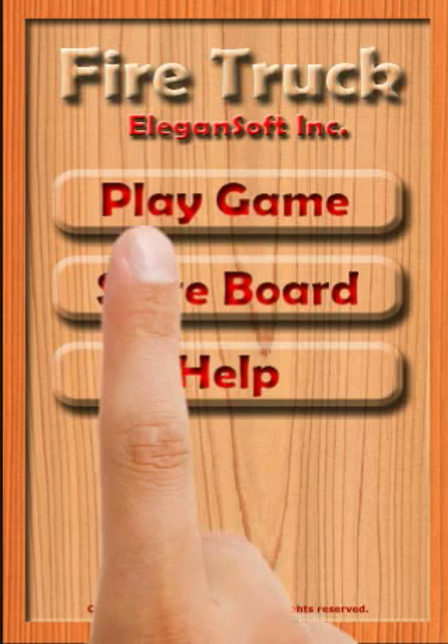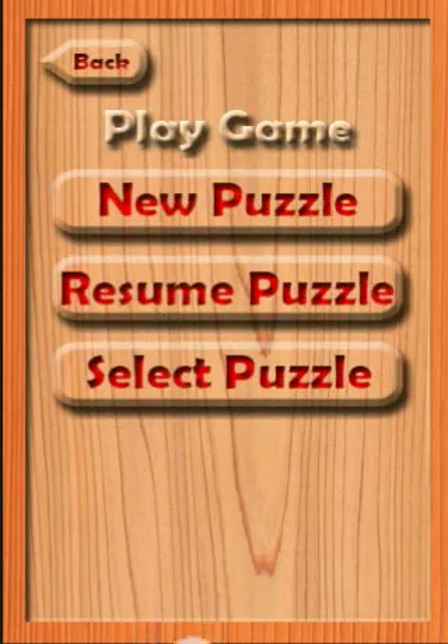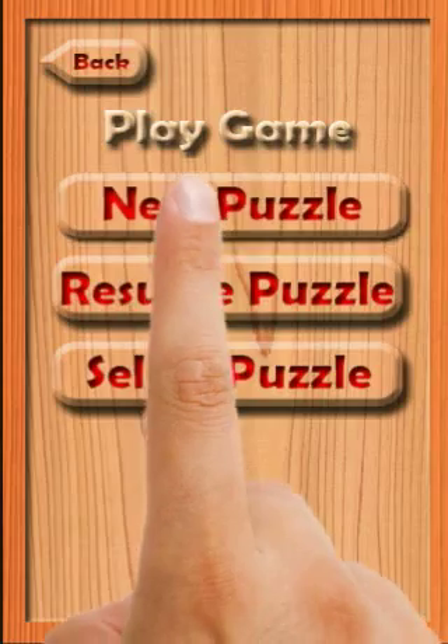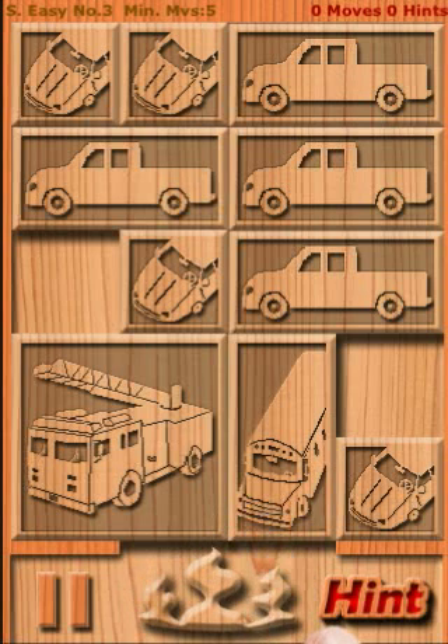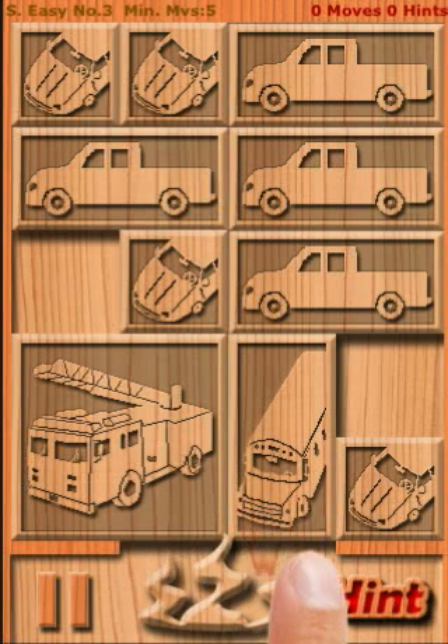Let me first click the Play Game button. From the Play Game menu, I can start a new puzzle, I can resume the puzzle I am currently playing, or I can select a puzzle from one of the five difficulty levels. Let me first start a new puzzle. After clicking the New Puzzle button, the easiest puzzle which I have not solved is loaded.